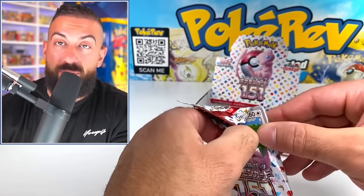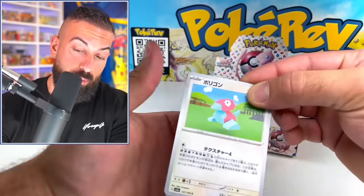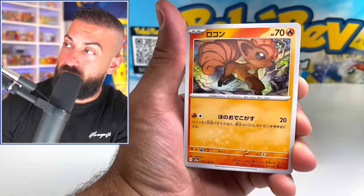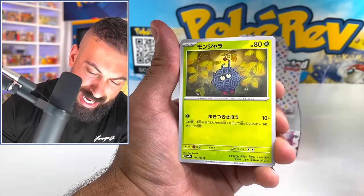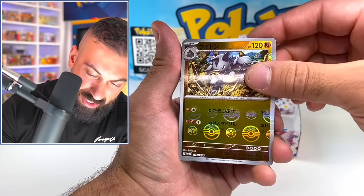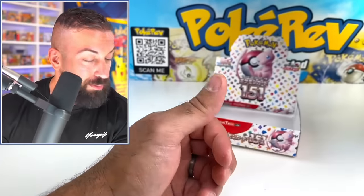But guys, this is going to be our very last pack for this video. Pokemon Card 151. I think Pokemon hit a home run with this one. I'm excited to open more of this, definitely. Vulpix — see, we're still getting Pokemon we haven't gotten yet. Ending it on a Vileplume. Crazy, crazy boxes today.